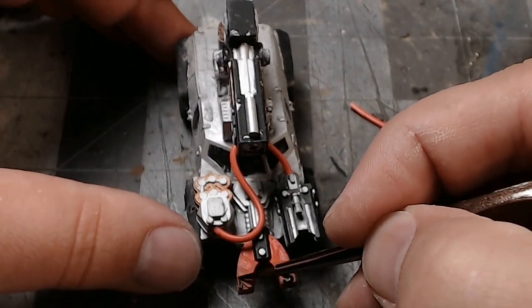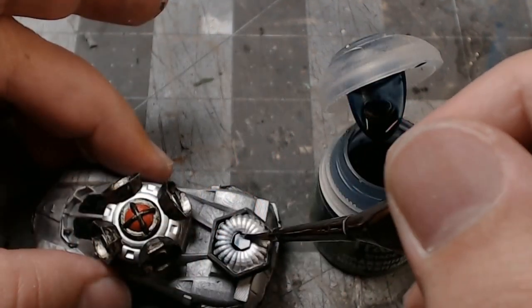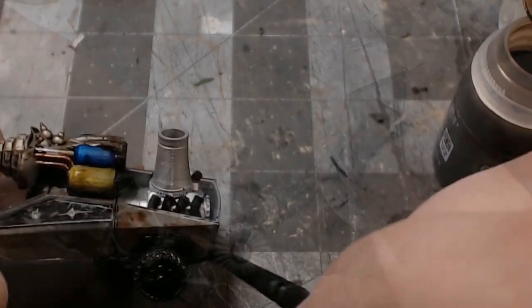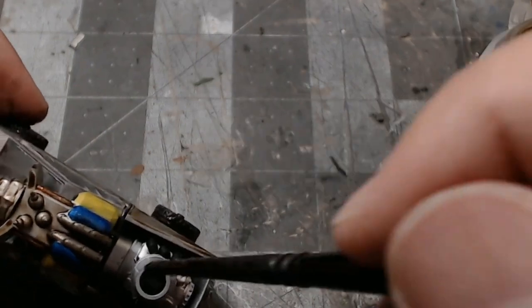For the teleporter I wanted it to stand out just a bit, so I put some blue wash on it. Then I went through with some Agrax Earthshade and just soaked absolutely everything.